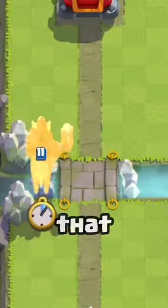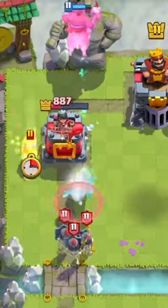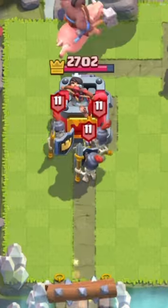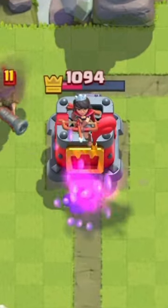Clash Royale has added a super champion that looks like a Hog Rider but can jump across the map like a Mega Knight, and I'm gonna use it to beat Clash Royale. Start the game off by playing Terry at the bridge, then use his ability to smash the guards — he just did 2,000 damage.